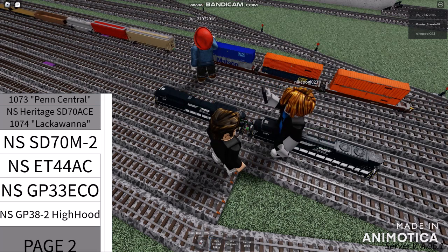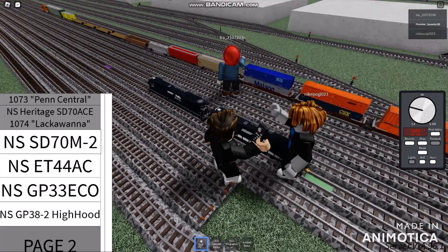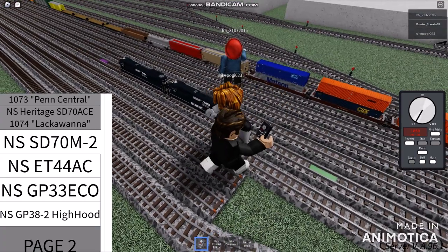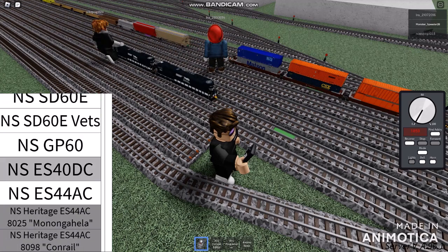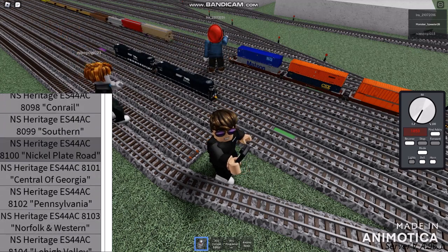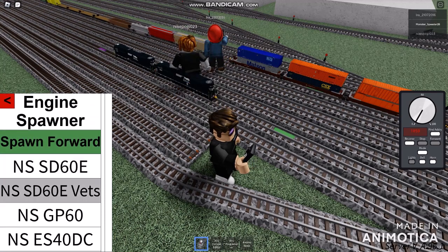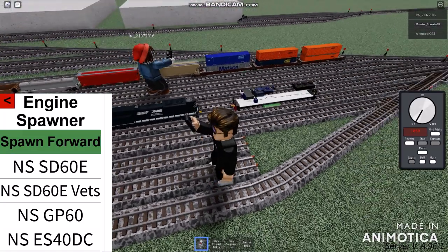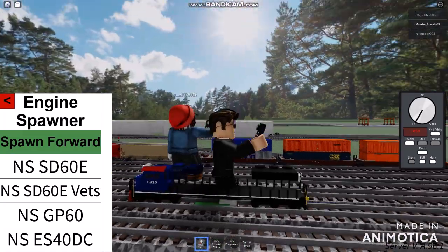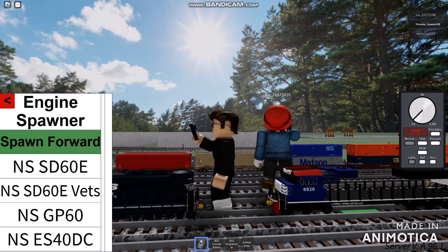We have two locomotives programmed. I wanna make sure everything is gonna be realistic. I'm gonna be using a PAGE 2, the ES4 DC. I cannot believe that. The SD60 that I will use — that wasn't gonna work, but I think it actually works. This train is gonna be a color blue.